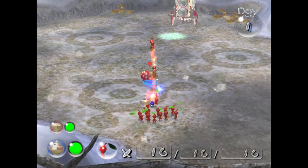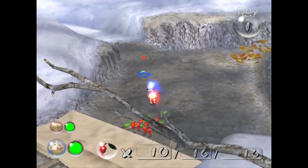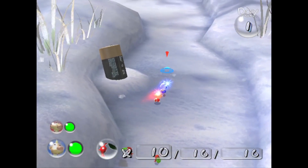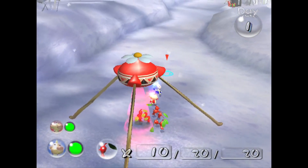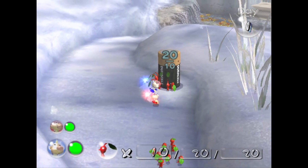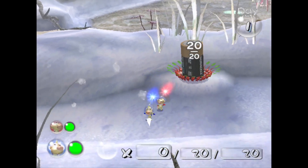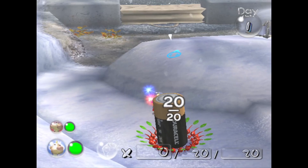Now that we have the two captains together, we need to carry the Bulborb over to the Onion to get more Pikmin. We need to dig this up and carry it back to the ship. The Pikmin carried the Bulborb back to the Onion, and now we have enough to carry the battery to the ship. This is going to take a while because they carry stuff very slowly. I'm just going to skip ahead until I get it over there.